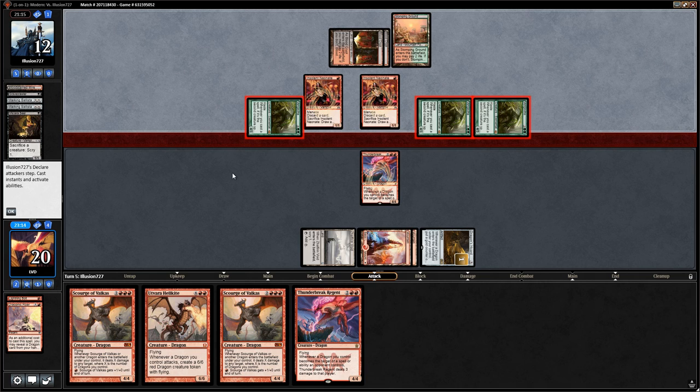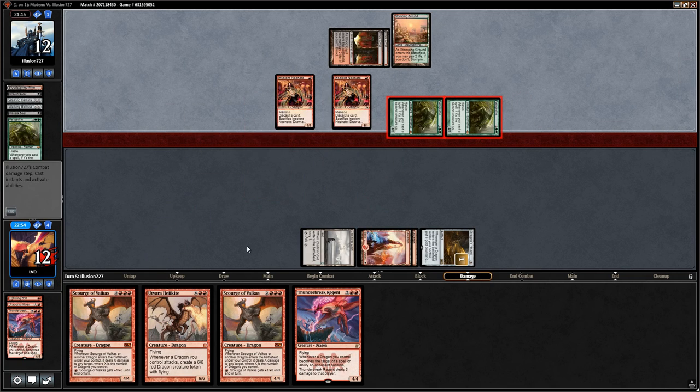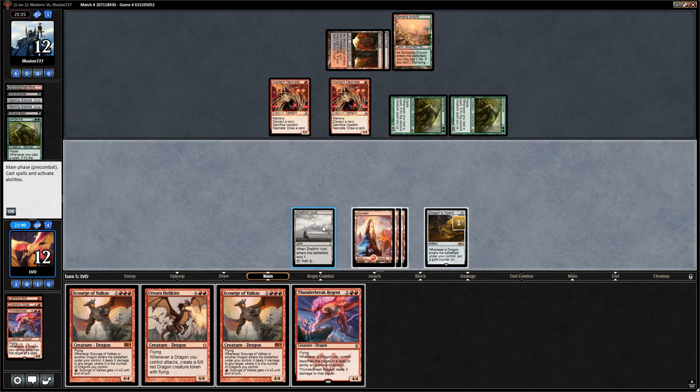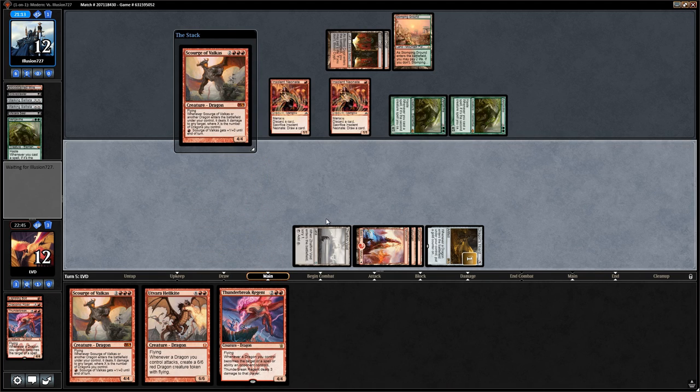We play another Regent next turn, or a Scourge. If we take 12, going to 8, then next turn Scourge only deals two damage anyway. We have to block — we can't outrace from 8 life. Drawing a land was good since now we can Scourge into Scourge, which can deal some damage. We take out a Neonate, which is probably more relevant than dealing one damage to the opponent.